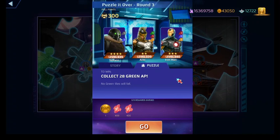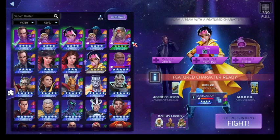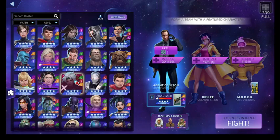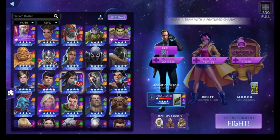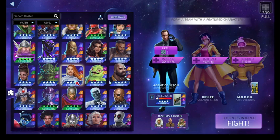Iron Man — again, he's the original battery — is going to generate every color with the exception of black, but he'll generate purple, green, blue, and red. And then Ares, he'll drain up all the green. So, we've used everybody. Jubilee, you can stay here so we can get this fight done quick, fast, and in a hurry.